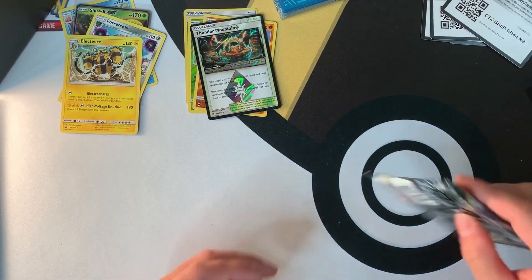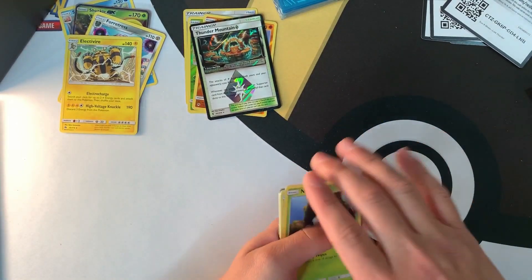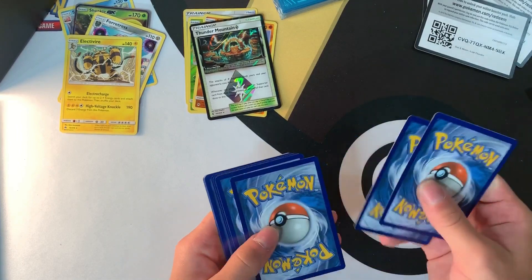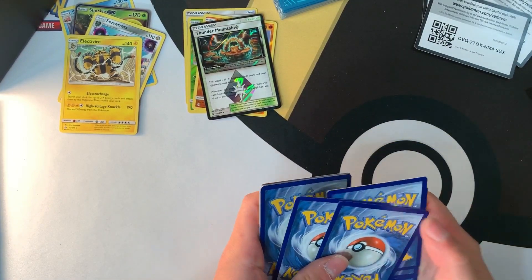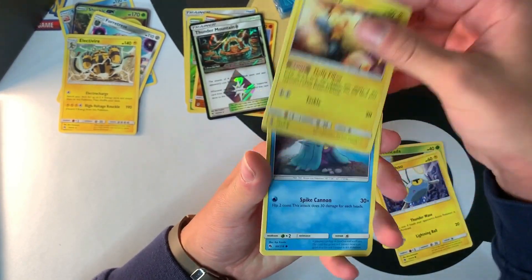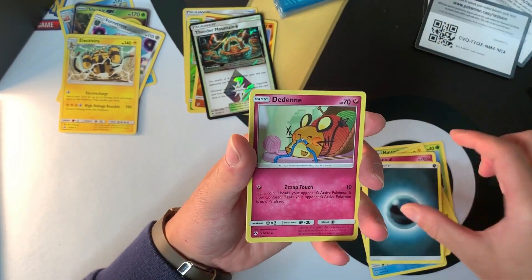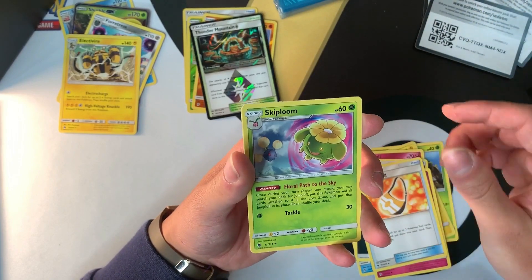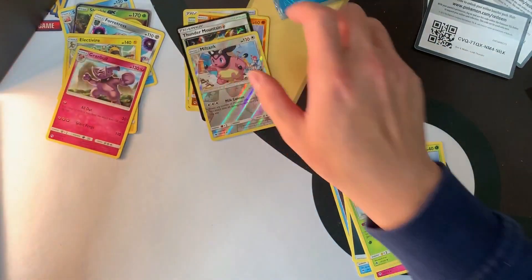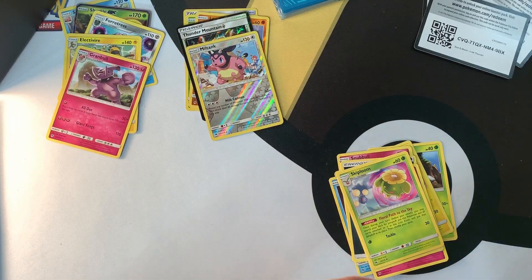Doing pretty good so far, I'd say. Pack five: another Natu, a Chinchou, a Mareep, a Marill, a Snubbull, energy, Dedenne, a Venture Bag, a Skiploom, a Miltank, and Granbull for the rare. Not too bad — Miltank is a pretty cool card.